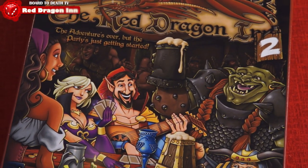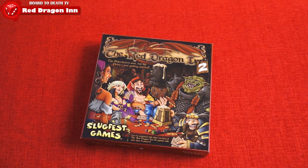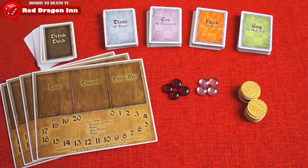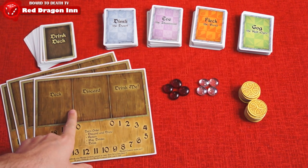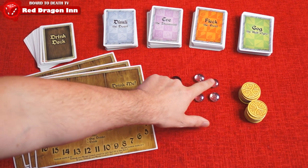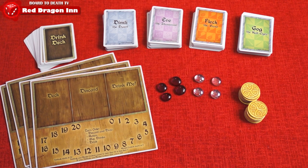In Red Dragon Inn 2, the players take on the roles of fantasy adventurers staying at an inn for a good old time of drinking and gambling. In the box you'll find four unique character decks — Dimly, Eve, Fleck, and Gog — four player mats, four red Fortitude Marker Tokens, four clear alcohol content marker tokens, gold pieces, and the rulebook. Be the last of the unsung heroes to not pass out from over drinking or losing their gold to a gambling game, and you win.